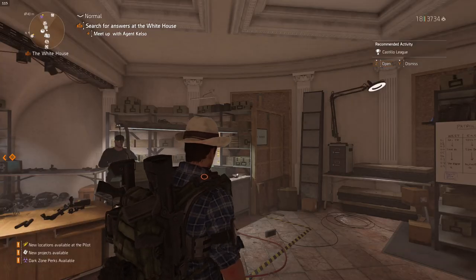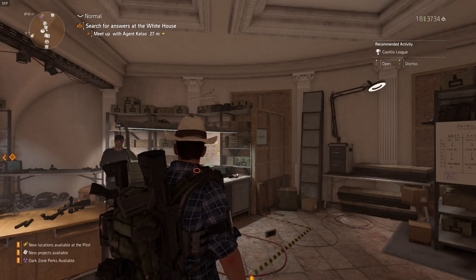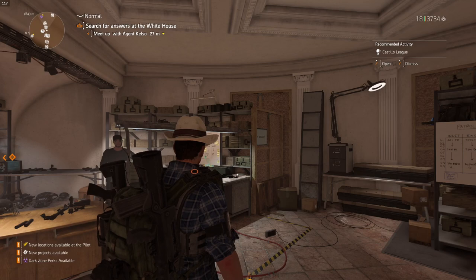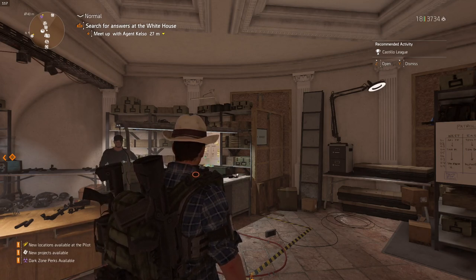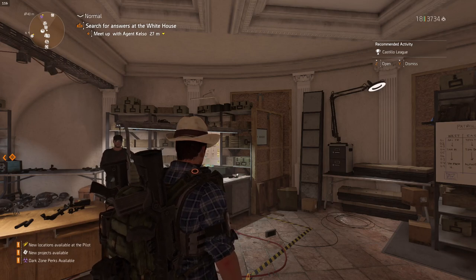All right, so how do we do that? Where do we get gear from? Where do we get our resources from? Obviously killing enemies, we understand how that works — I'll get into that a little bit more later. But for now, let's talk about the first one: how do we get gear?